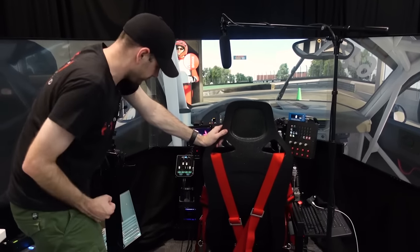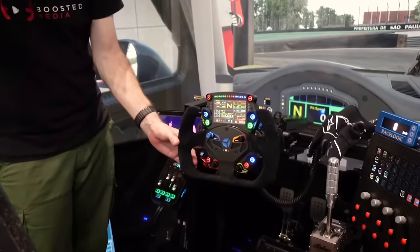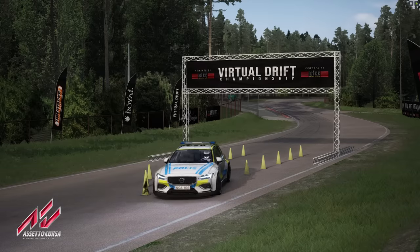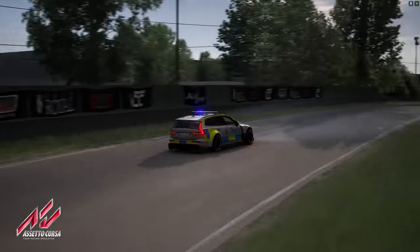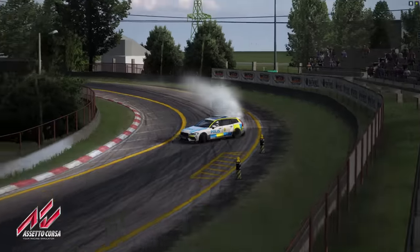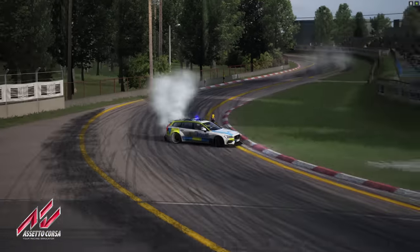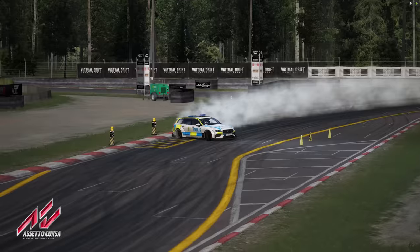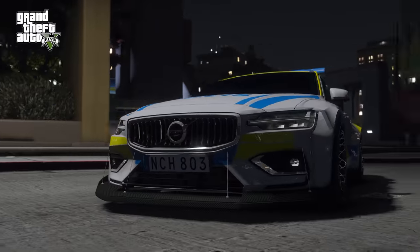They have motors that pull the belts back, and you can get really realistic steering wheels that look amazing. In the last video we had a fantasy police car built in 3D, and since then the car has been adapted to Assetto Corsa — there's a link in the description, you can download it and play it. You can also play it in GTA 5 and FiveM.